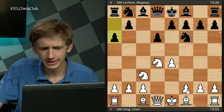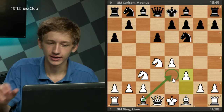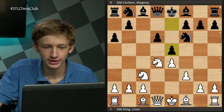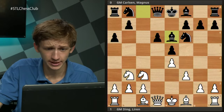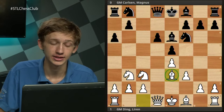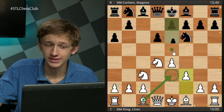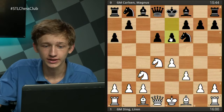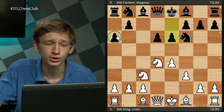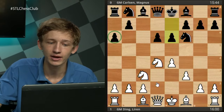Ding Liren plays the move f3, a sort of alternate move order that can allow you to arrive at the English Attack in many different cases. For example if e5 were played here, Nb3, Be6, Be3 is pretty much the only move and then we are well within the English Attack. However in this game we see that after f3, Magnus chooses not to stick with the Najdorf, instead playing e6 — these are more the Scheveningen positions that Magnus is playing a bit more often.